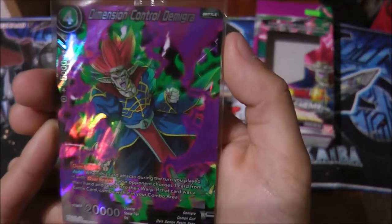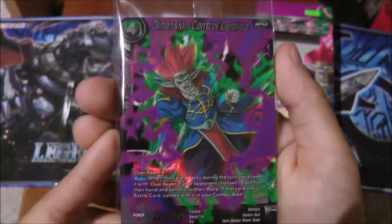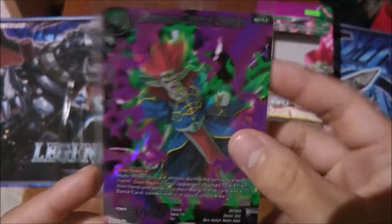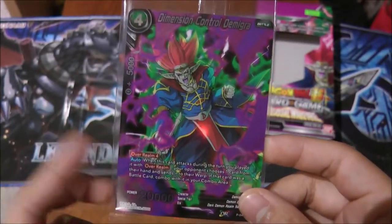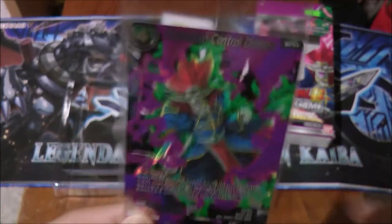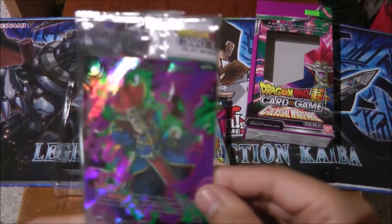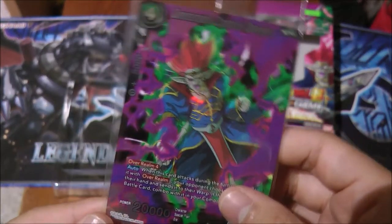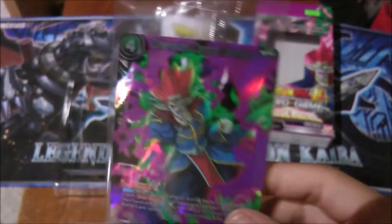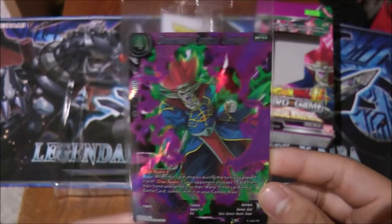We got the promo: Dimension Control Demigra. If you guys don't know who Demigra is, he's a character from Dragon Ball Xenoverse 1 and Dragon Ball Heroes the card game, and he also makes a short appearance in Xenoverse 2, which is pretty cool.